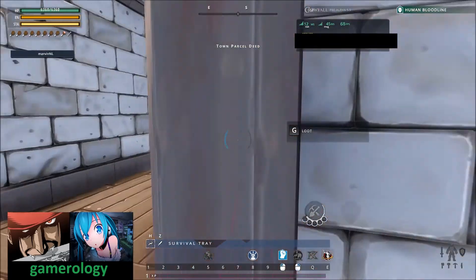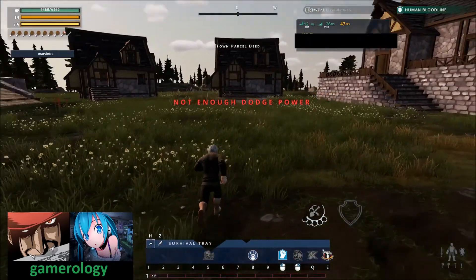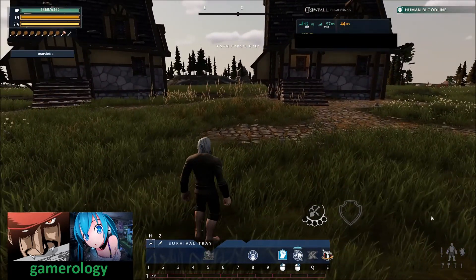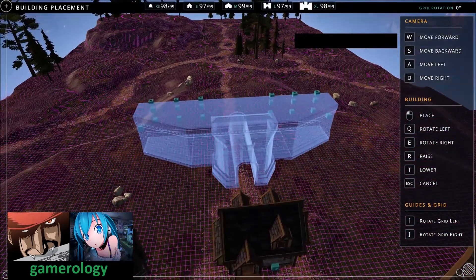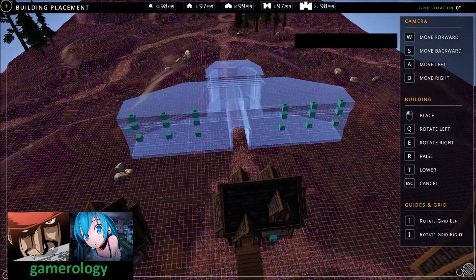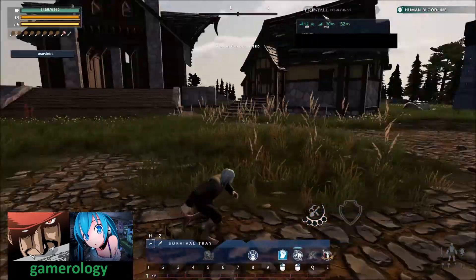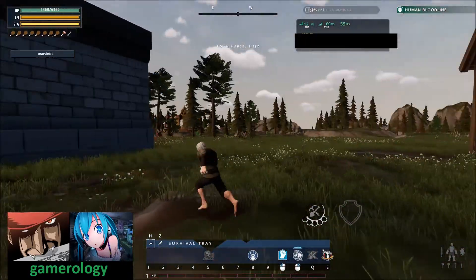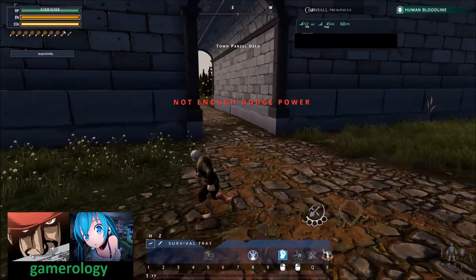You can farm materials anywhere. For building, if you have the items, you simply click on the item and a new grid will appear. You can turn the buildings around to make your own fort, either crafted or purchased in your bundle. Now here we build a wall, and you can keep doing that until you have an entire fort.